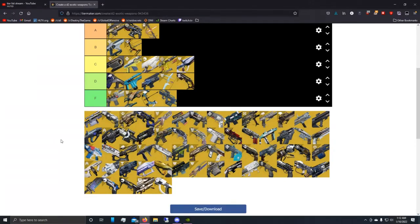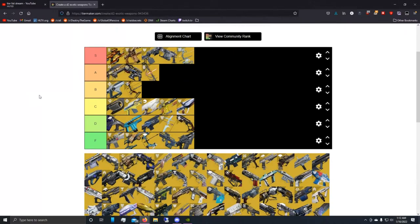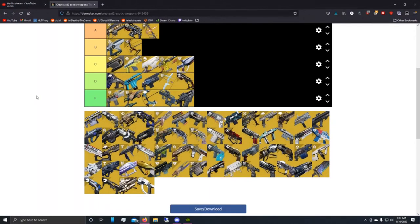Next is Skyburner's Oath. F tier. Once upon a time it had a purpose, but now it just sucks. Yeah, you can pierce Cabal shields with it, but we're in a season of the Hive and next season is probably going to be Hive and Taken — we're not really fighting Cabal anymore. Anti-Barrier Scout Rifle is gone. Who cares about it loosely tracking people or having two firing modes? It just sucks. Even for PvP it's bad.